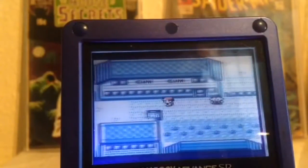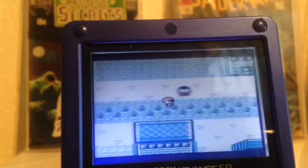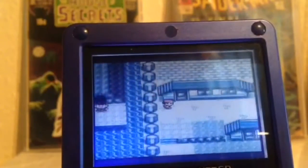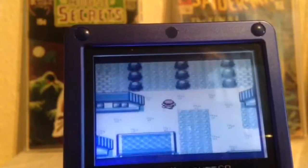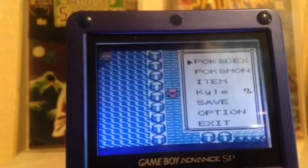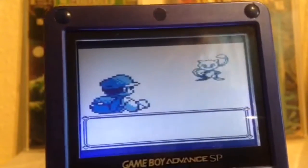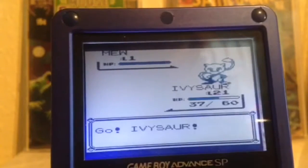We've fought him, so we just walk back up here and come up onto the Nugget Bridge. Our menu's going to open by itself — like that. Then I'll press back to come out of the menu. And there you go, there he is: Wild Mew, and he should be — yep, level 1.